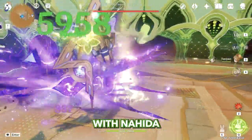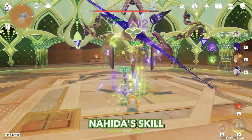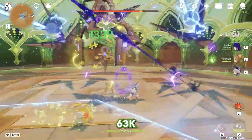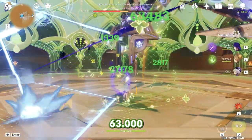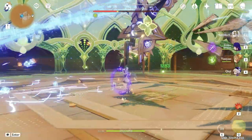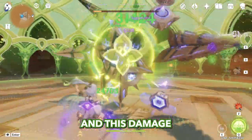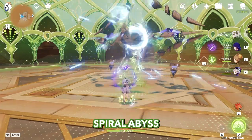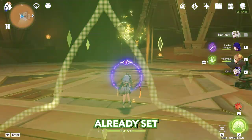Starting with Nahida, then Raiden, then Yao Yao skill, then Nahida skill — and we're doing 63k. Damage is already insane, and this is already enough to beat Spiral Abyss. Even with these 3 characters I'd say our team is already set.